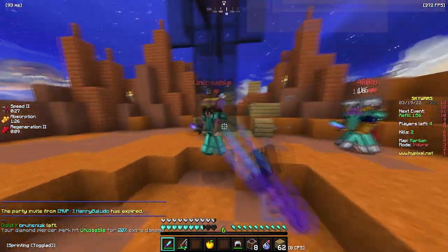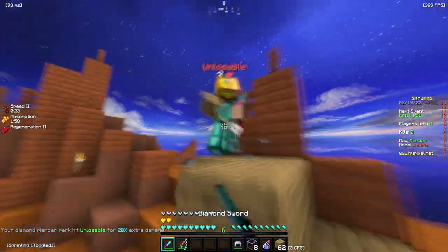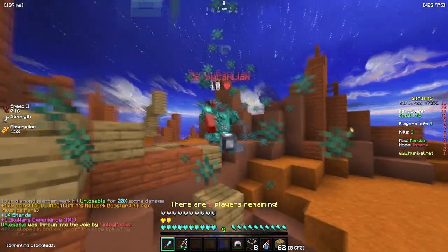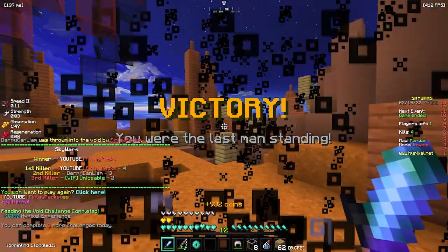We're about to get backstabbed. Go for him, thank you very much. I'm sure I was done unnicked, so this is gonna be an interesting call to strategy. And he fell off the map — GG. Did I already win? I did.